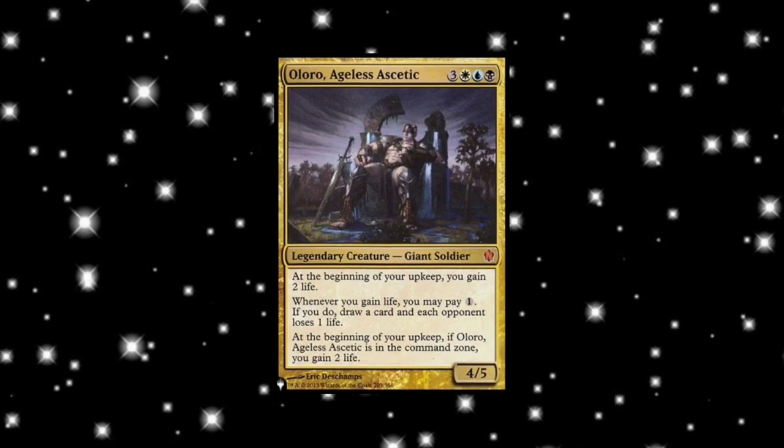The commander is Aloro, Aegis Aesthetic, who costs three and a white, blue, and black to cast and is a 4/5 legendary giant soldier creature. There's a lot of text on this card so let's keep it simple. At the beginning of your upkeep, you gain two life. It doesn't matter if Aloro is on the battlefield or in the command zone — you're gaining that life. If you do have him on the battlefield, whenever you gain life, you can pay one, and if you do, you draw a card and each opponent loses a life. Happy days!